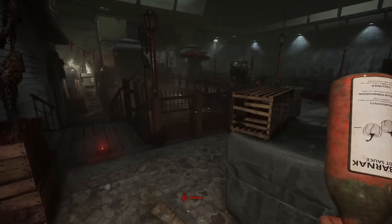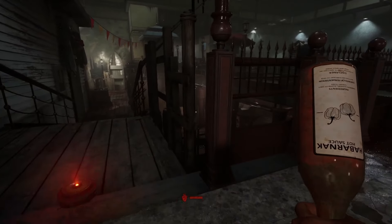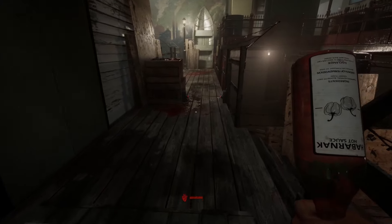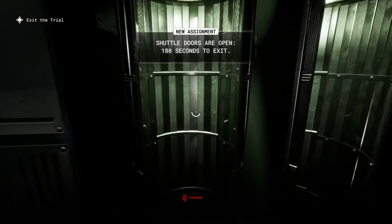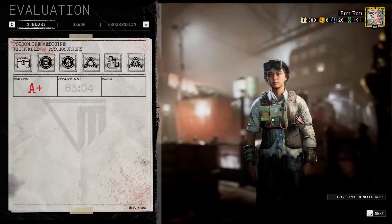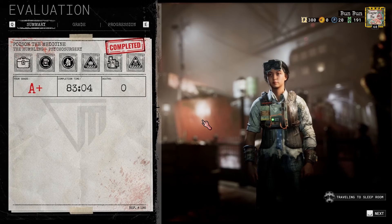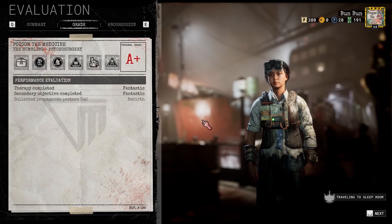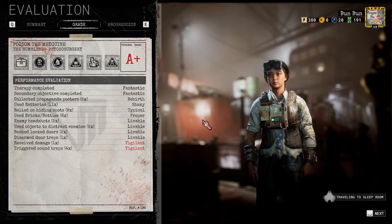After the deeds were done, I made my way to the exit through the train station, followed Franco while patrolling, threw a bottle for safety, and made it out of this hellish challenge in one piece. And there you have it — Poison the Medicine, the Humbling weekly beaten on psychosurgery at level 1 without running and without using any health sickness pills either.